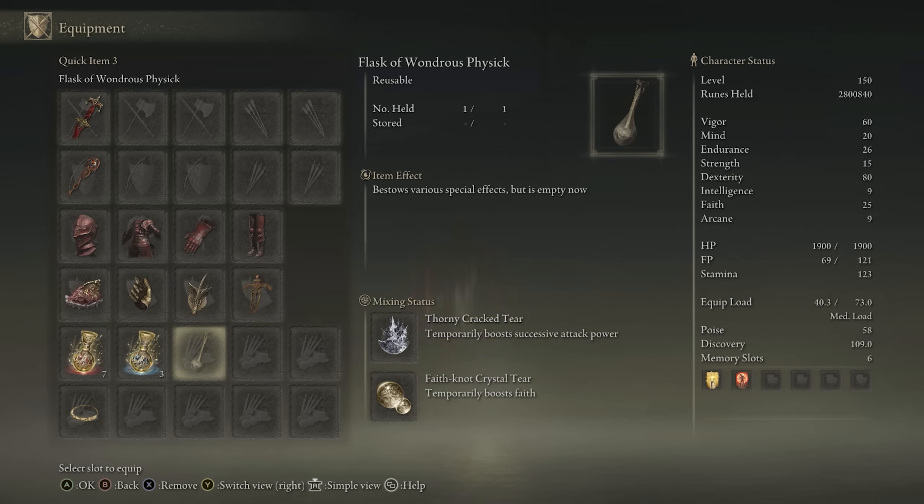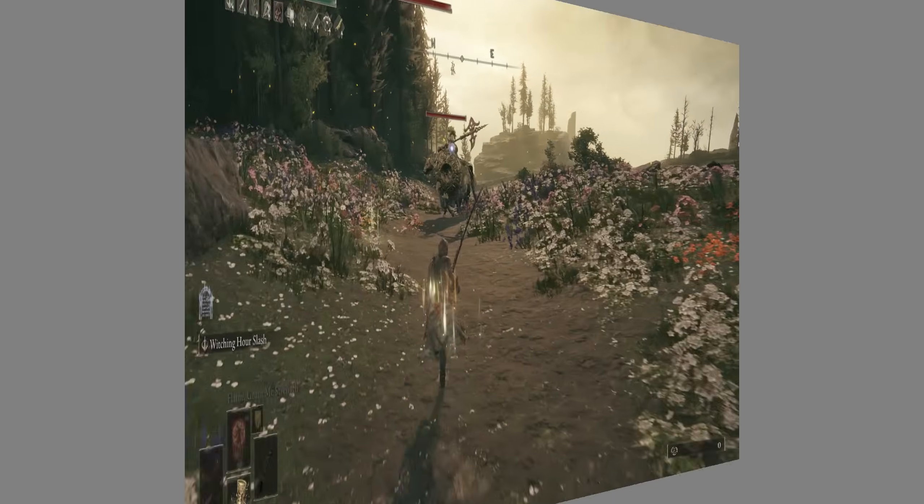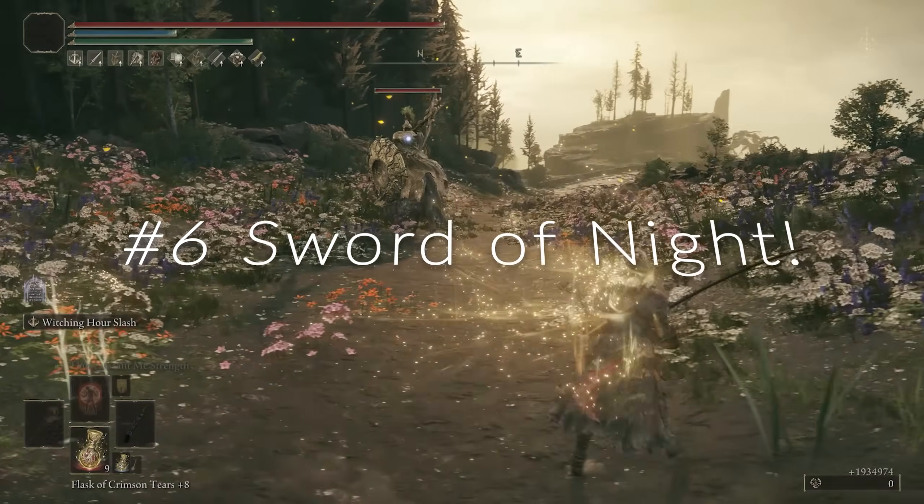For each of these, since I'm running pretty much the same stats as a pure dexterity build for people using these timestamps, I'm going to go over these very quickly. We have 60 Vigor, 80 Dexterity, 25 Faith with the Faith Tear, and for our buffs we're going to be using Golden Vow and Flame Grant Me Strength. And next up at number six, we have the Sword of Night.